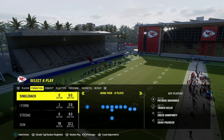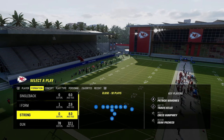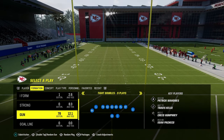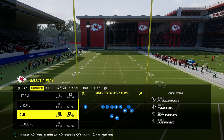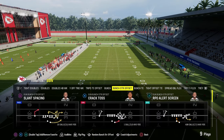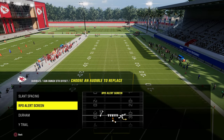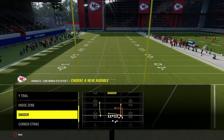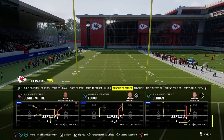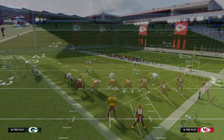We'll be talking about a multitude of coverages. The first concept is a fundamental passing concept you need every single Madden. We'll use this out of the formation Bunch Strong Offset to start. From an audible perspective, the only audible I'd set is putting the Dagger in your audibles. We're going to come out of Corner Strike and audible to different plays.